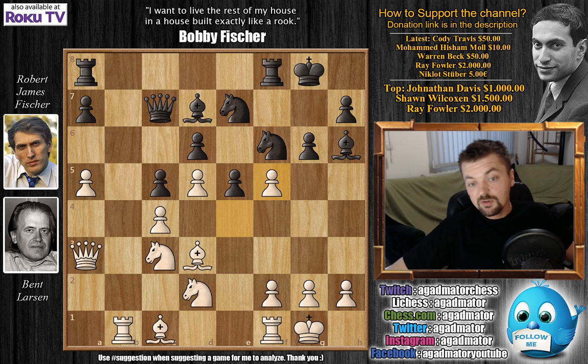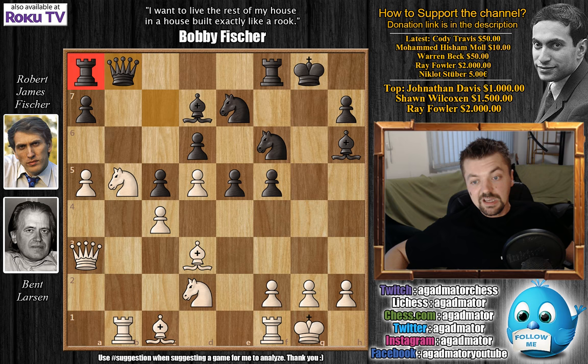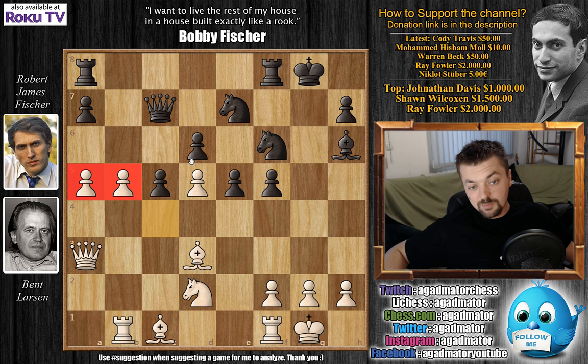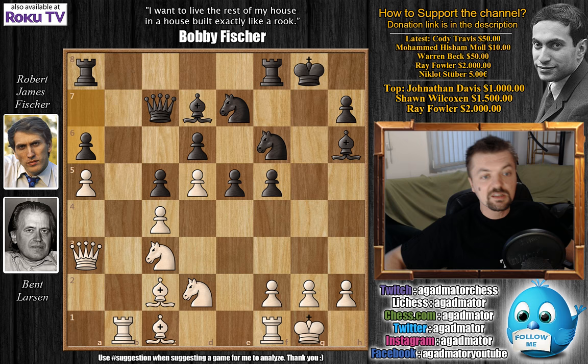g-captures on f5, and now comes bishop to c2. Also discussed during the game was knight to b5 — simply forcing black to capture, because the d6 pawn is under attack and there's no good square for the queen other than b8. But after knight b5, bishop captures on b5 would be played, giving white opportunities with rook captures on b5 or sacrificing a pawn. After g-captures on f5, bishop to c2 was played, and now comes a6. As Larsen failed to push a6 himself, Fischer does it — preventing Larsen from ever pushing a6 and keeping an eye on the important b5 square.